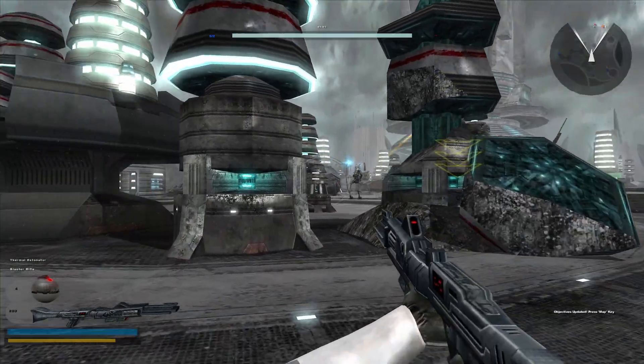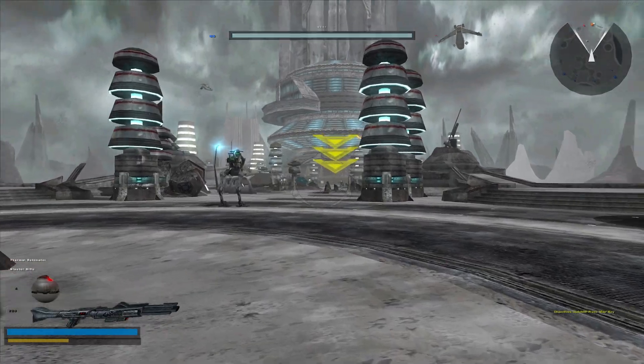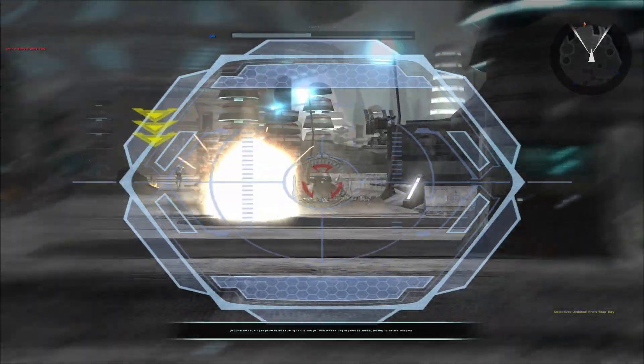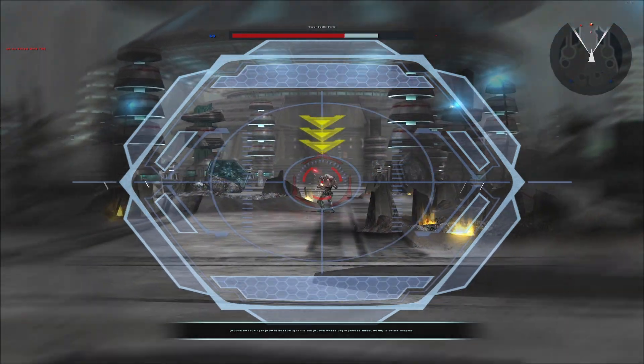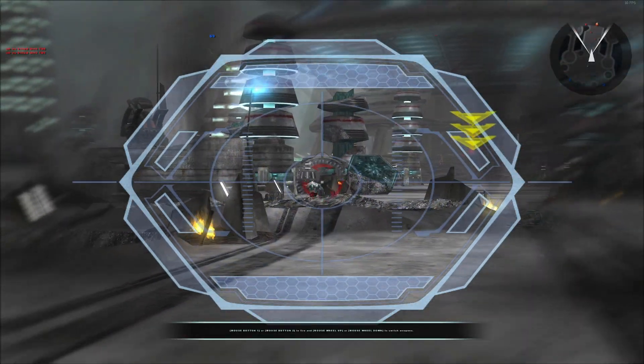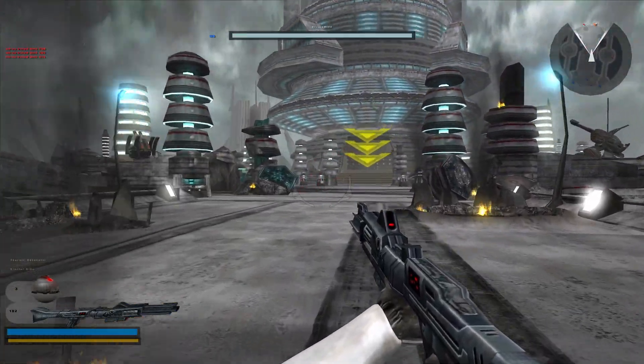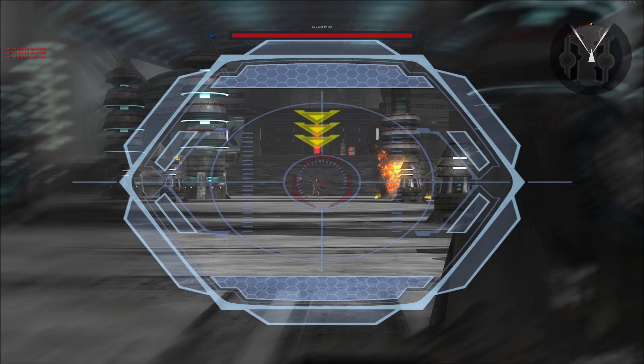All right, men. Today's target is an energy collector on the northern section of the platform. If we can take it down, production facilities in the area will grind to a halt. Let's move out. The enemy's forward command post is on the other side of this bridge. We'll have to capture it before moving on. Let's turn this place into a scrap pile.